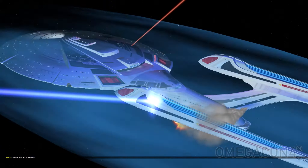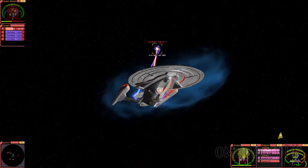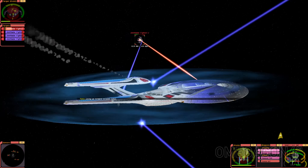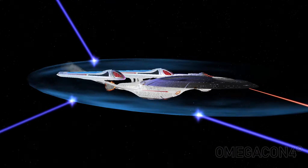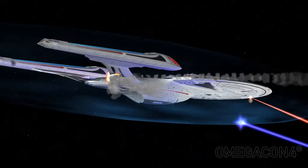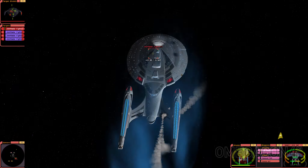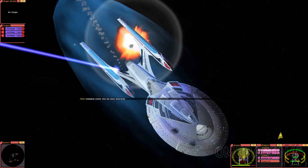Shields are at seventy-five percent. Target hull integrity at fifty percent. Lining up forward torpedo tubes. Captain, their shield system has been disabled. Target hull integrity at twenty-five percent. Falling back for an attack run. Simulated enemy ship has been destroyed.